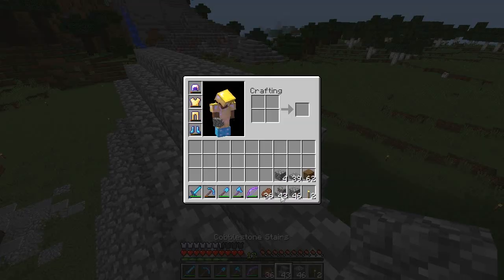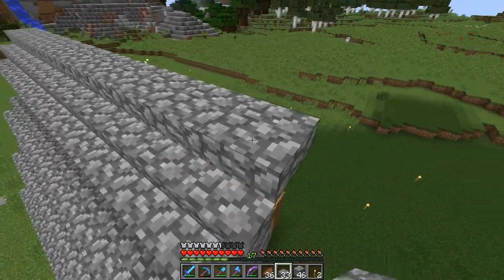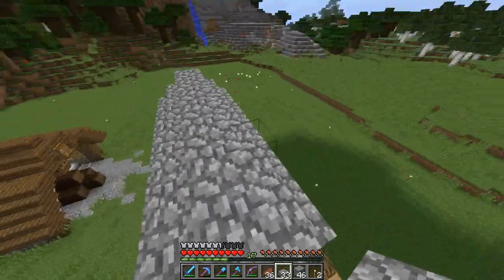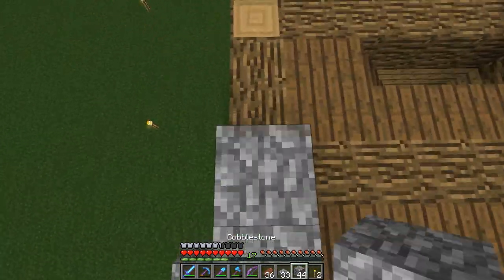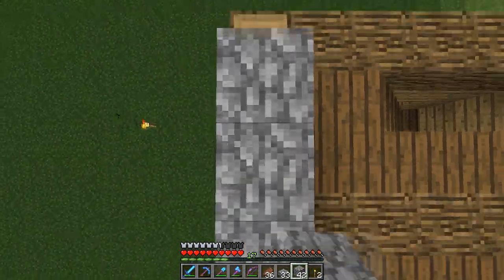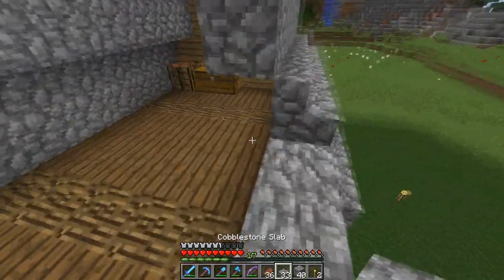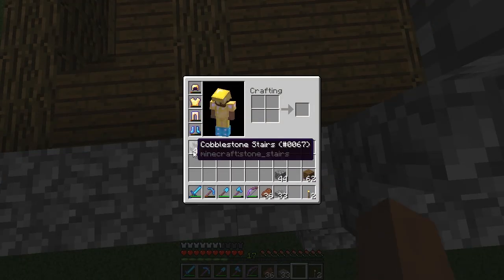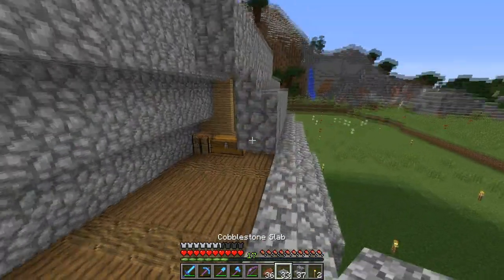Then we put slabs because it's an odd number, or you could put a full block and then slabs. But I want to have a bit of an oval edge at the top - only a tiny part though. Let's do this side as well and then we'll close it off. I'll show you how I do that part - I mean, it's pretty easy, anyone can do this, it's not like it's a really super complicated build, it's just a quick build.